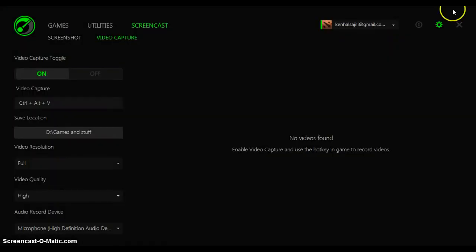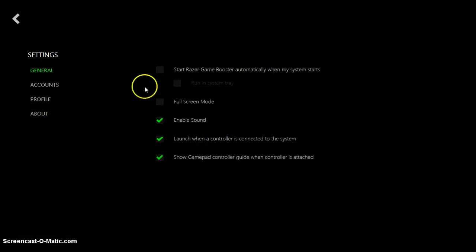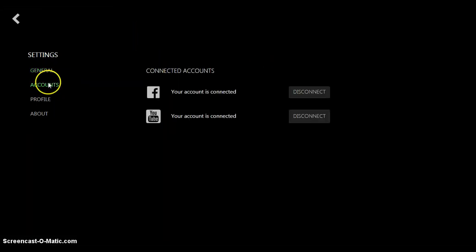Right on the top right, the second button — you can activate any of these. And under Accounts, you can connect some accounts: your Facebook, YouTube, Twitter, or Instagram — you can connect them as long as you have the app.